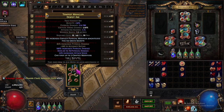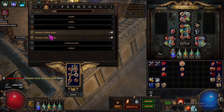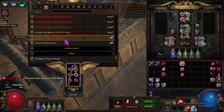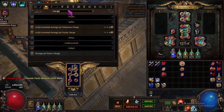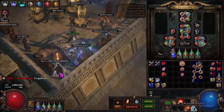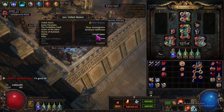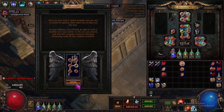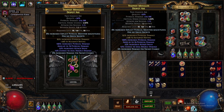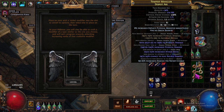Oh, I have to remove crafted mods first. Damage per frenzy charge — all right, please god — there it is! Wow, okay, fucking awesome, holy shit.